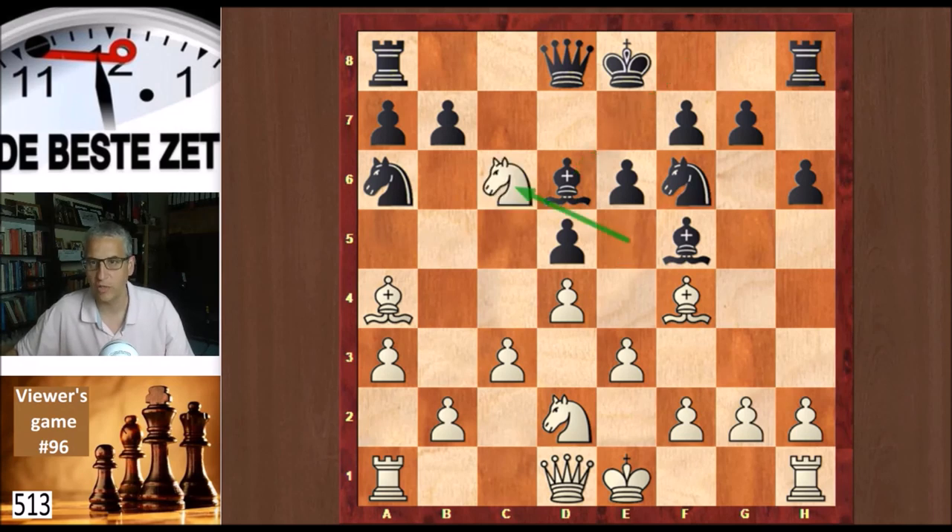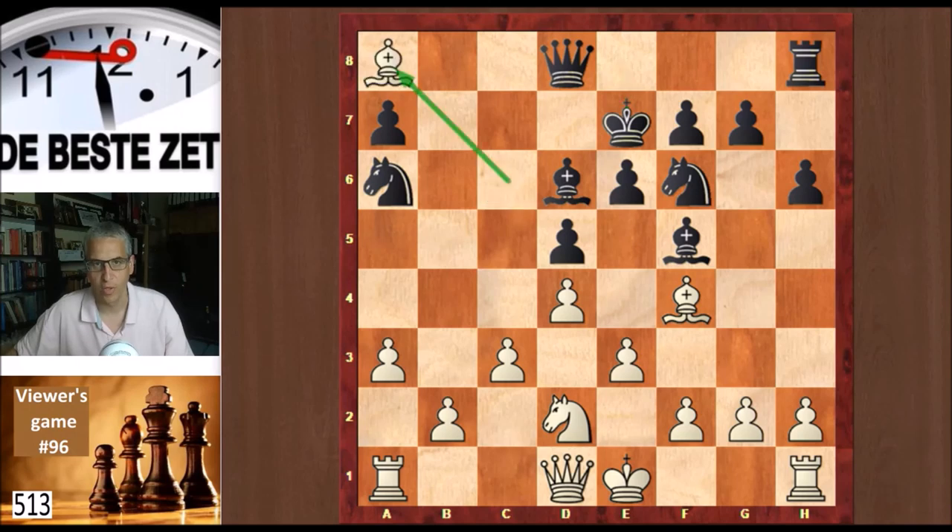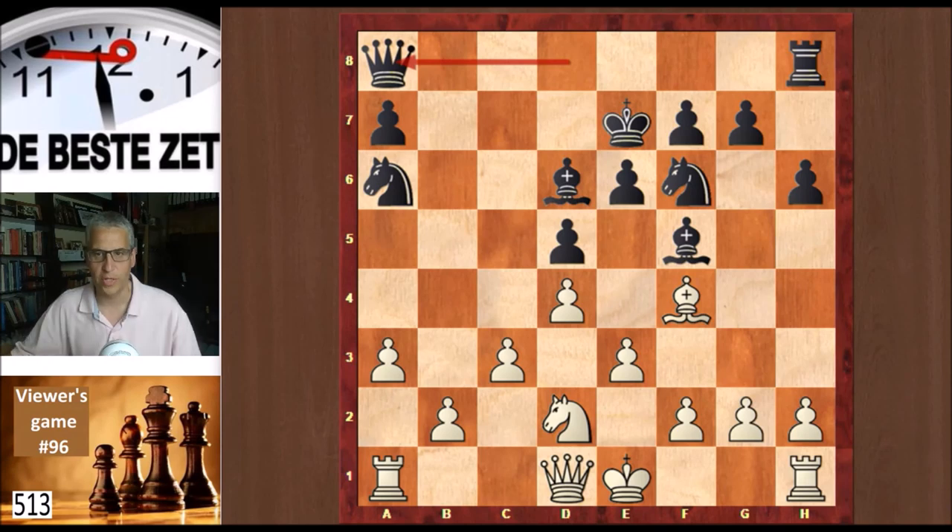Objectively it doesn't give white more than equality after the smoke has cleared, but in the game white gets an advantage. Black took, and then bishop takes e6 check — that was the point of the piece sacrifice. We have a fork. King e7, bishop takes a8. And if black takes back on a8, then there is equality on the board, but it's an exciting position with uneven material.